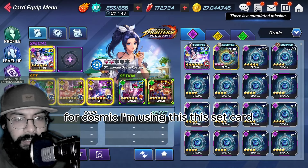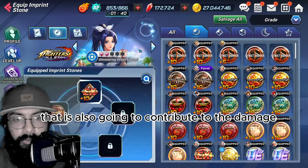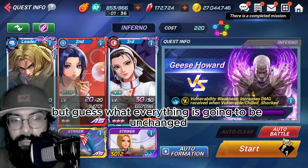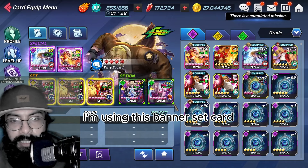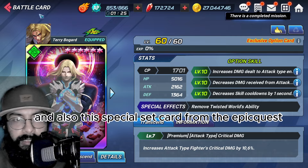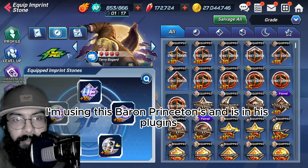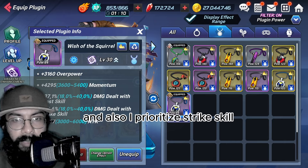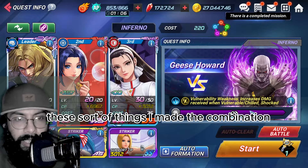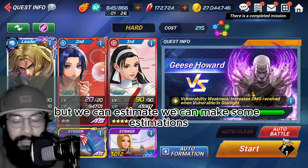Let me quickly show the Terry and Kazmi setup. For Kazmi I'm using this set card which contributes to damage, along with imprint stones. For Terry I'm using this banner set card, special set cards from the epic quest, and attack-speed-increasing option cards. I'm using banner imprint stones, and in his plugins I prioritized attack and strike skill. Everything stays unchanged — the final result is hard to guess, but we can make estimations.